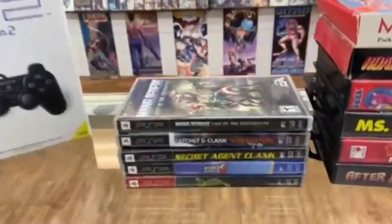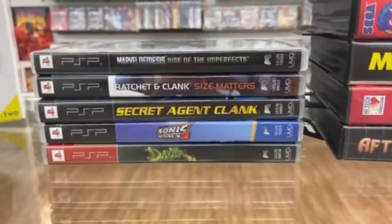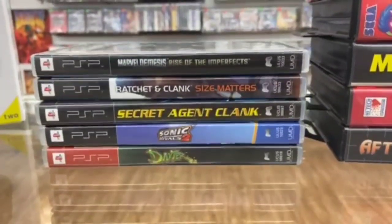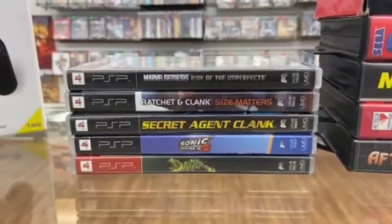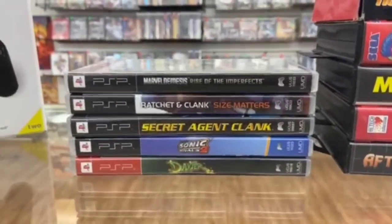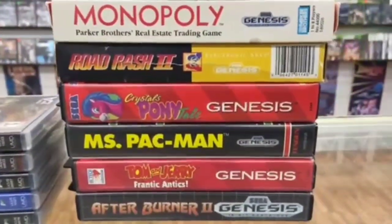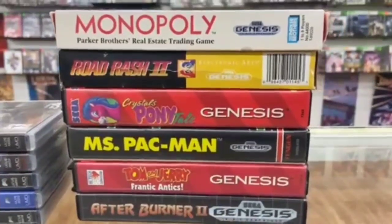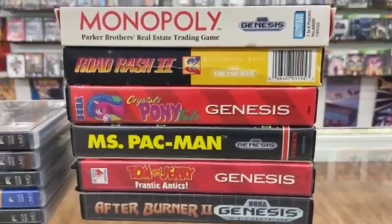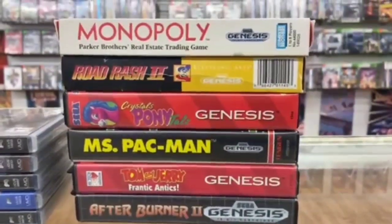Barely ever see them like this — pretty cool. They've got some PSP games right here: Marvel Nemesis: Rise of the Imperfects, Ratchet and Clank, Secret Agent Clank, Sonic Rivals 2, and Dexter. This guy was a big Ratchet and Clank fan as you can see. Then we got some Sega favorites: Monopoly, Road Rash 2, Crystal's Pony Tale, Ms. Pac-Man, Tom and Jerry: Frantic Antics, and Afterburner 2.